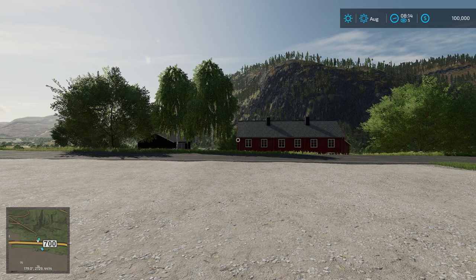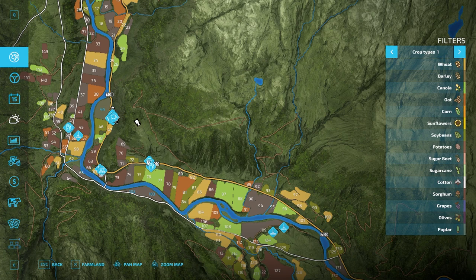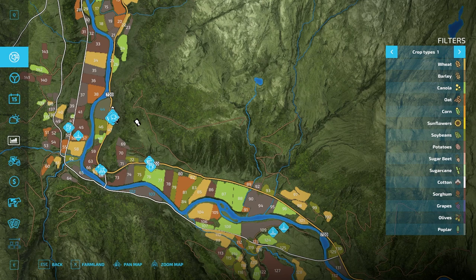Most of the buildings are placeables with color selection, so you'll be able to mix and match as you build your own farm on an empty lot. This is the first version of the map with enough to get started and enjoy the scenery. In future updates there will be new buildings. On the map you'll find 143 marked fields, 28 forestry sites. The river flowing through the valley can be used to refill water. No collectibles yet. Productions available are salmon, carpenter, grain mill, and bakery, with dairy, spinnery, and tailor shop planned for the future.